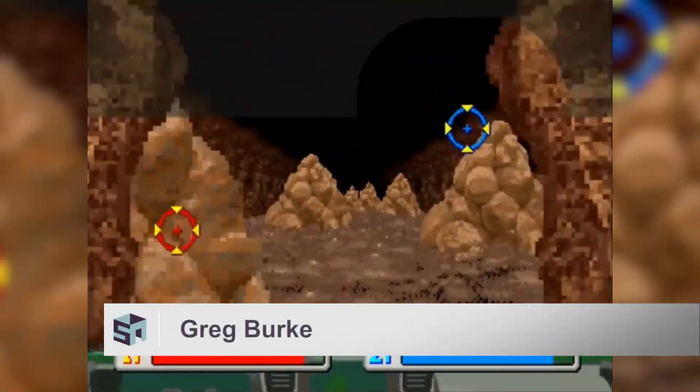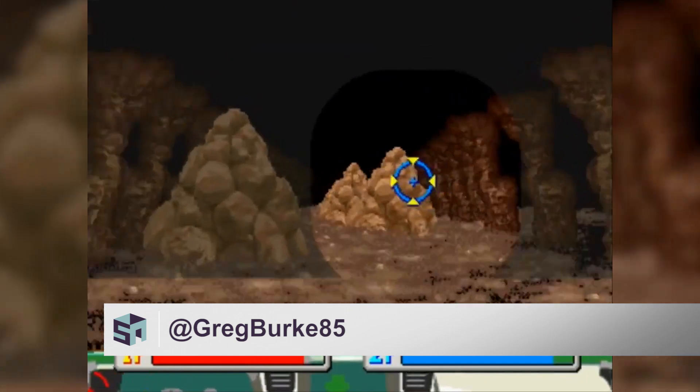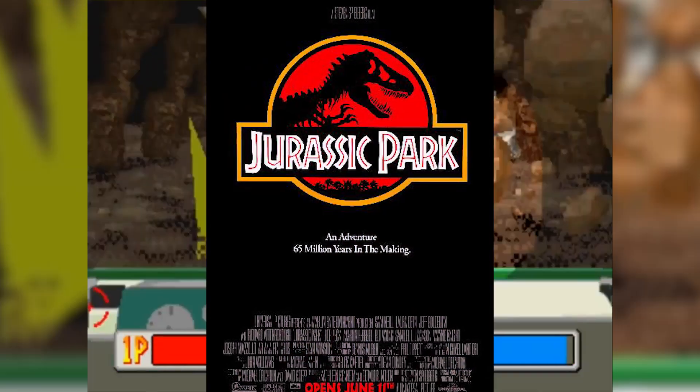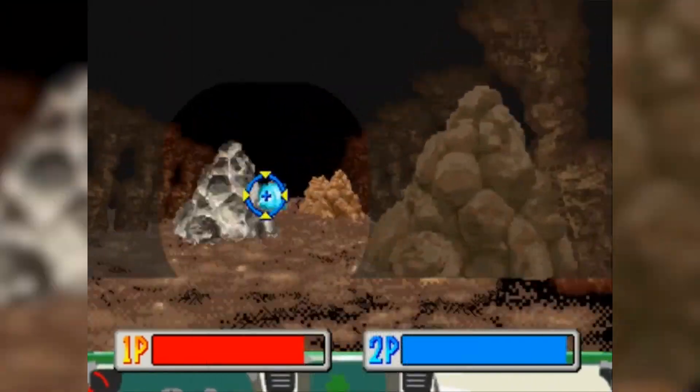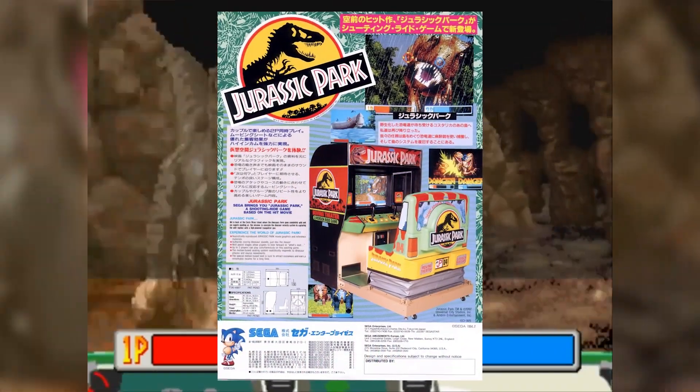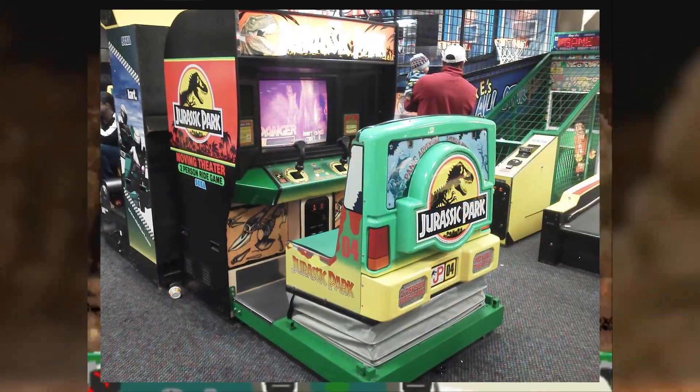Jurassic Park the arcade game hit the US in the year 1994, very shortly after the summer blockbuster hit theaters in 1993. The arcade was an on-rails shooter where you and another player could sit in a huge arcade cabinet made to mimic the backseat of the jeep used in the Jurassic Park film.